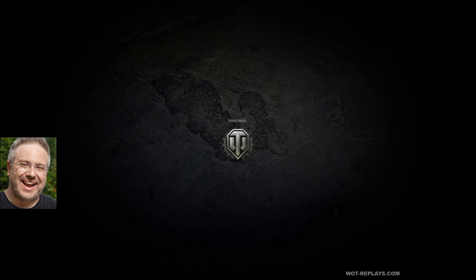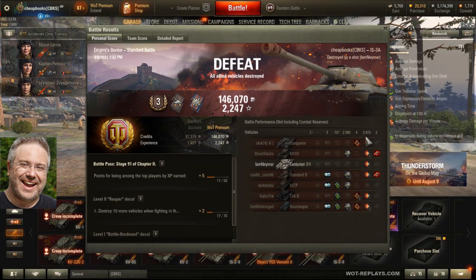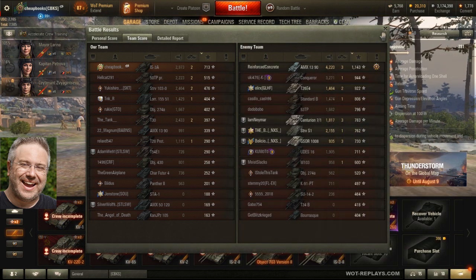IS-3A — pretty good tank. 2,973 damage plus 721 spot. 55% for the gun marks.